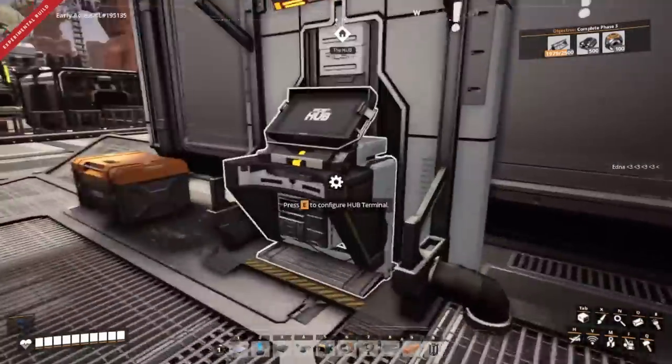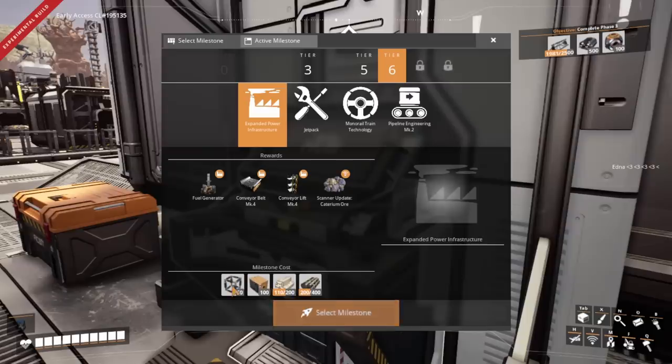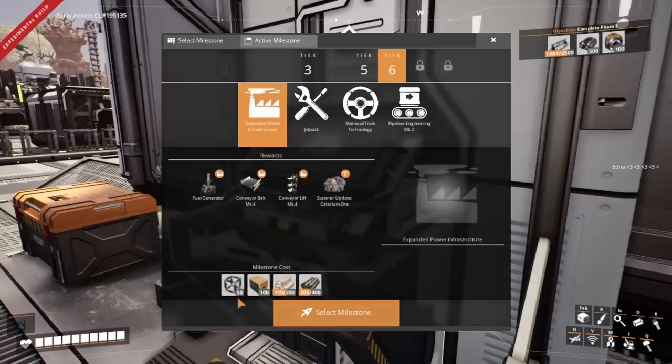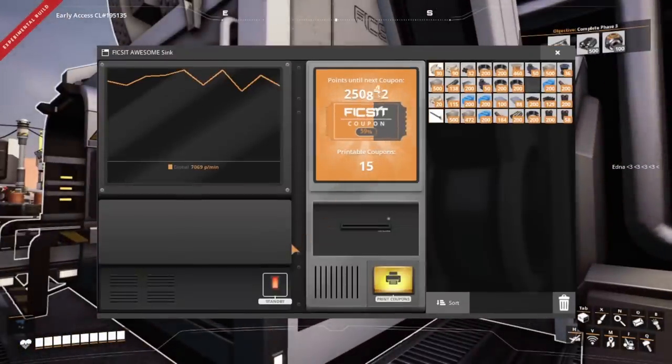The first thing that we need to do is unlock the industrial manufacturing — we've got all the resources here. And we're going to have to build a very temporary computer setup. The other thing that I need to do is get hold of some heavy modular frames — we're going to need those for the manufacturer as well. So what I'll probably do is either handcraft them, or if we need a lot, which for expanded infrastructure we need 50, I'm probably going to just buy them with coupons from the awesome shop. Because you can see we're doing quite well with these. So I won't mind spending a couple of coupons on resources if it's going to help us get further along.